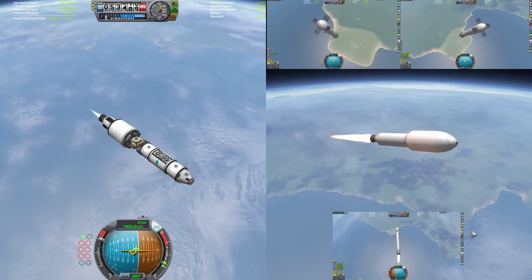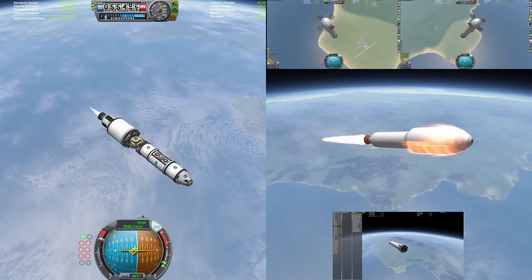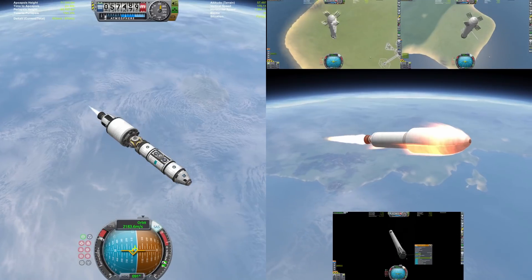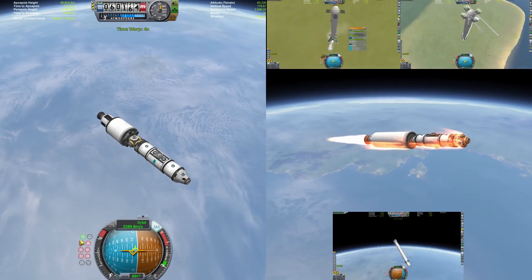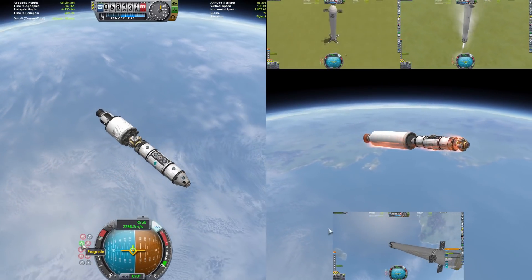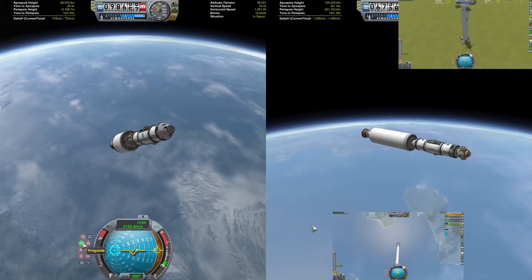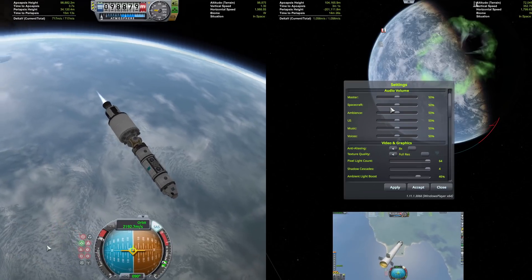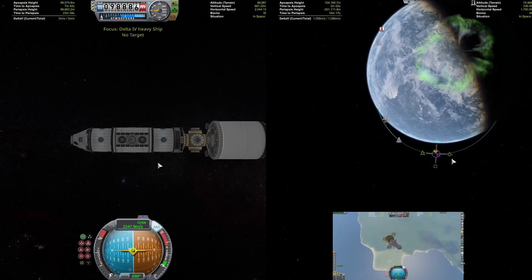It is now burning the Delta Cryogenic Upper Stage, which is not a very high TWR stage. But the Delta IV Heavy is like 1,000 meters a second ahead of Falcon Heavy, so it has some time to kill as the core stage of the Falcon Heavy has just been depleted and is also going to be doing a boost-back burn. We're doing a triple boost-back burn on all the boosters because I didn't want to go through all the effort of doing a drone ship. The two side boosters are now coming in for their landings back at the Kerbal Space Center.